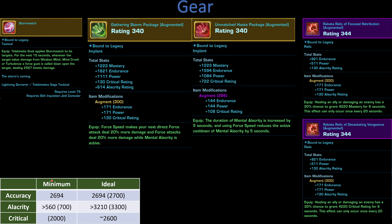If you don't have the greatest gear, the stats are going to be around: Accuracy at around 2694, Alacrity around 700, and then the remainder into Critical — ideally around 2000 to really start playing this class. Once you get really high in gear, you'll be aiming for Accuracy around 2700, Alacrity around 3300 — the cutoff is 3210 but don't get too close — and the remainder in Critical, which ends up around 2600.